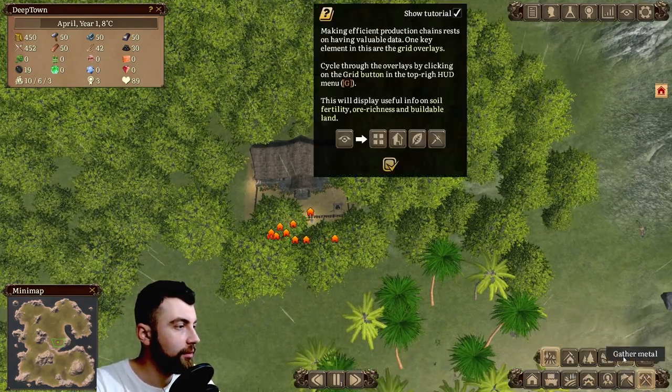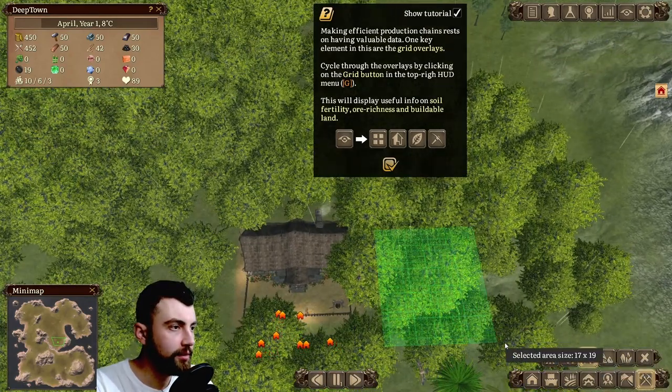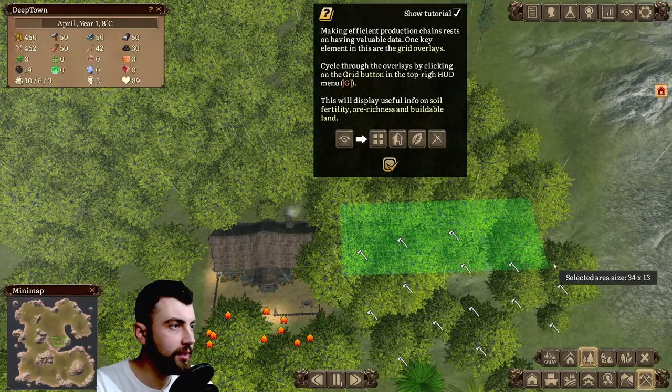So let's get to clearing some trees. Let's clear this side — we're going to build the houses right here.